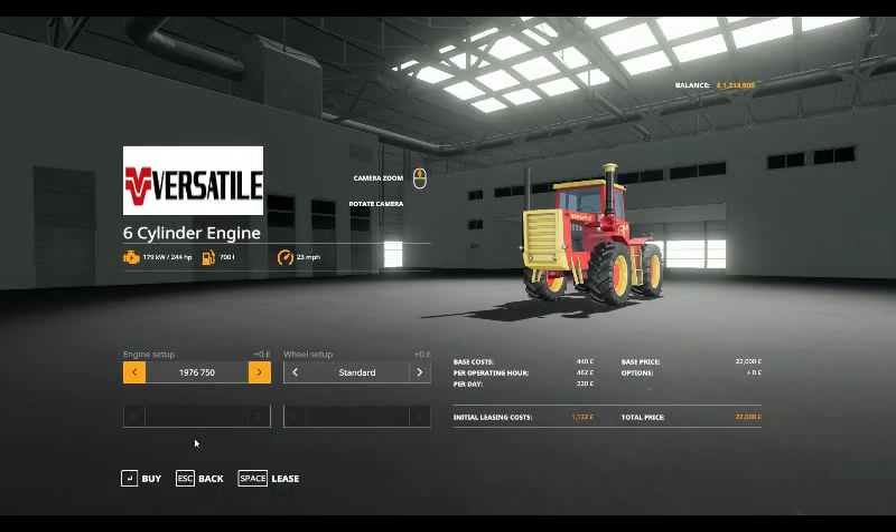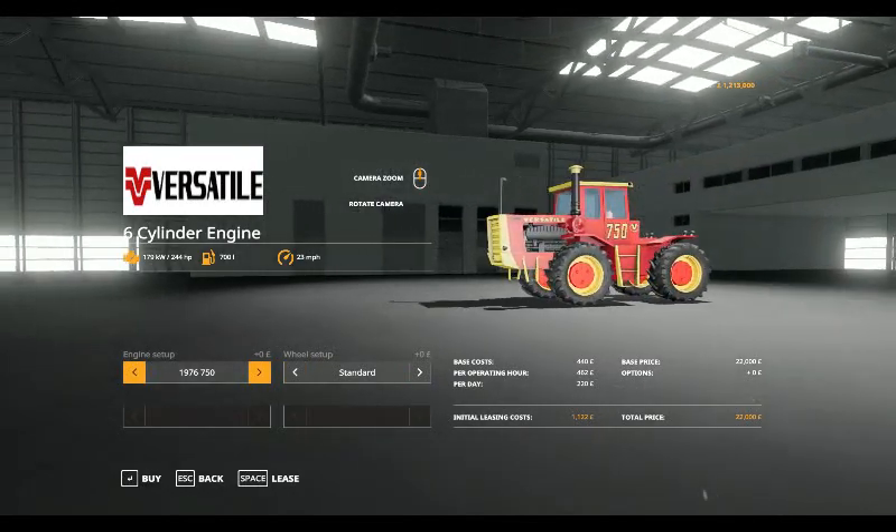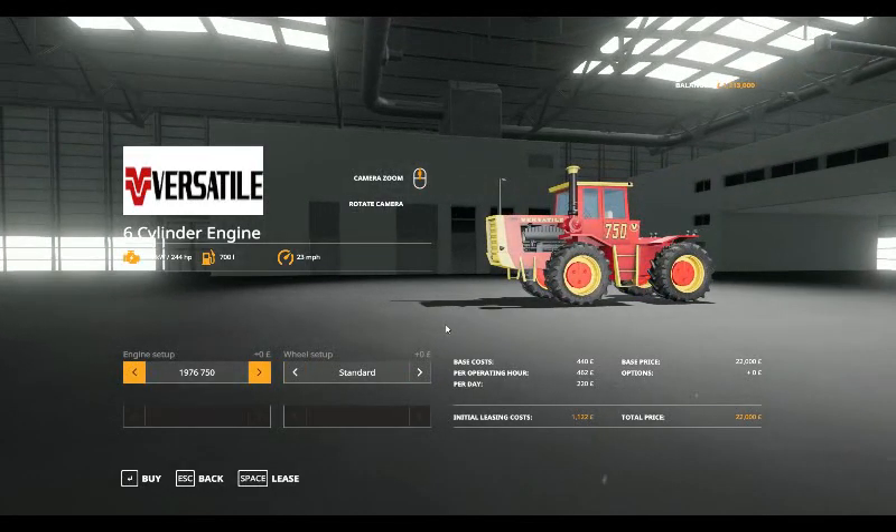Hello and welcome to another Mod Spotlight. Today we have got the Versatile, which starts off at £22,000 for the 1976 Versatile 750 at 244 horsepower.